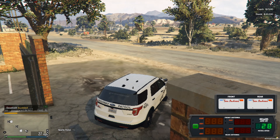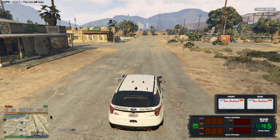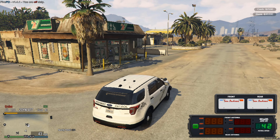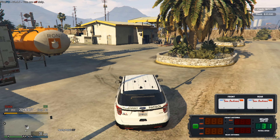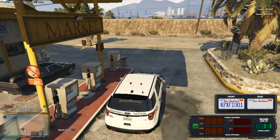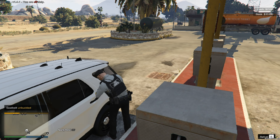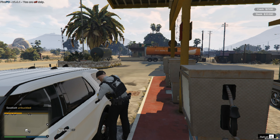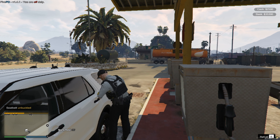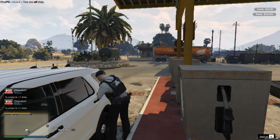Before the radio, I'm going to fill up my vehicle first. When you get to the gas station, press Y to get out of the vehicle, then hold E until the vehicle is filled up.